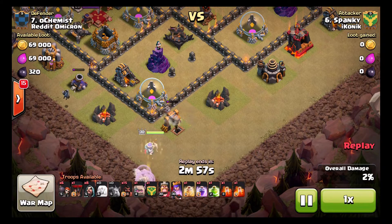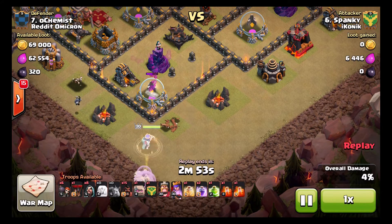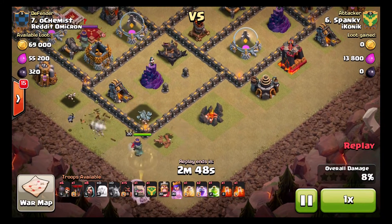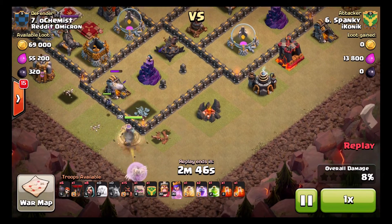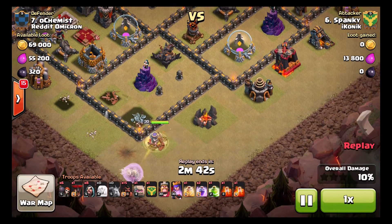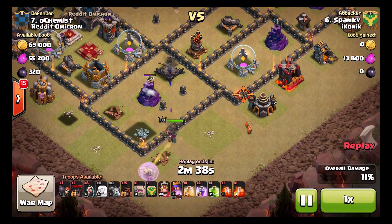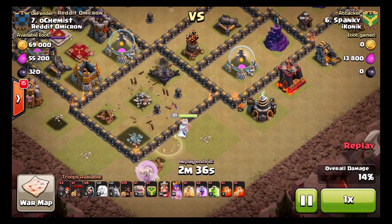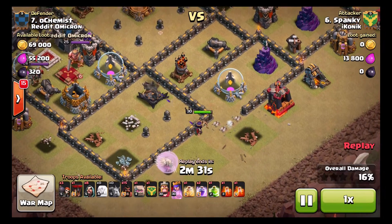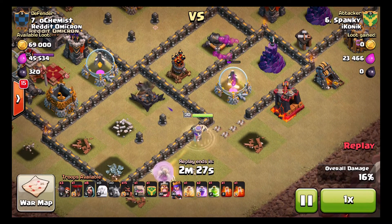He knew exactly how the Queen was going to react to this walk, and he just did it perfectly. So the Queen is going to walk up towards the north, and we're going to break her in on this compartment that just sticks out a little bit with the elixir storage and the wizard. You can see in go the Wall Breakers. From my raid we knew nothing was going to spring up and pop them there. Spanky knew it was fine to start them nice and early to get the wall open.